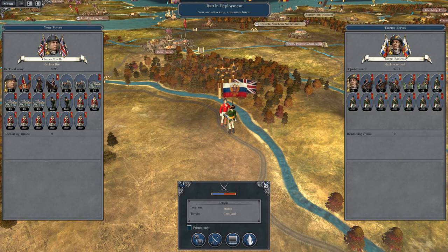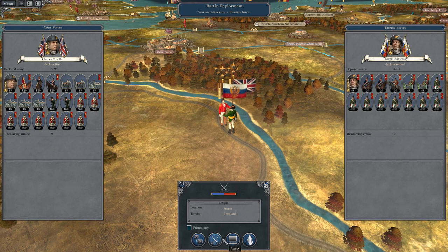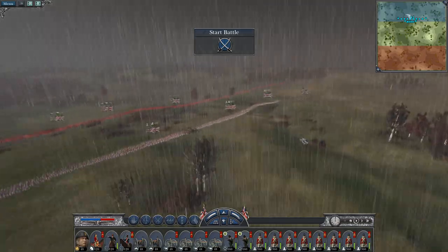The idea would be to push this army back to Switzerland, and then with Charles Colville and William de Dornburg to capture that city behind our lines. Let's attack and redeploy my armies to go and support the capture of Moscow, because that's my ultimate target for this campaign. Oh, poor weather.